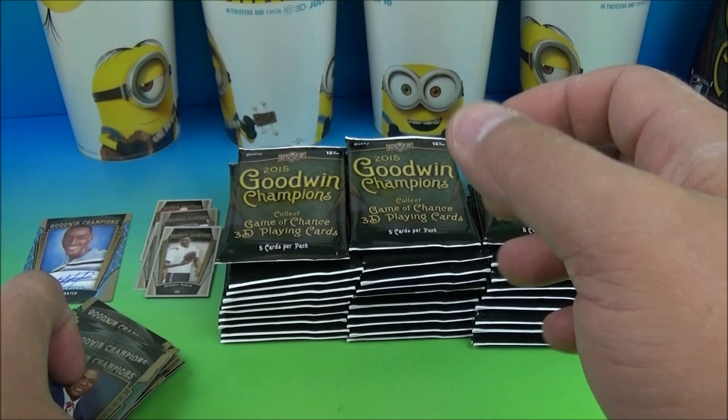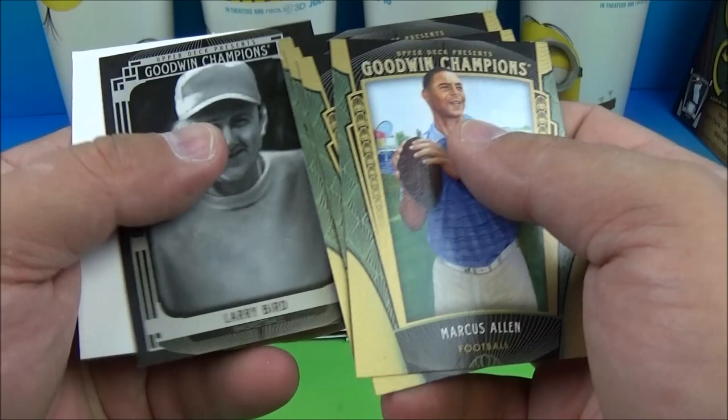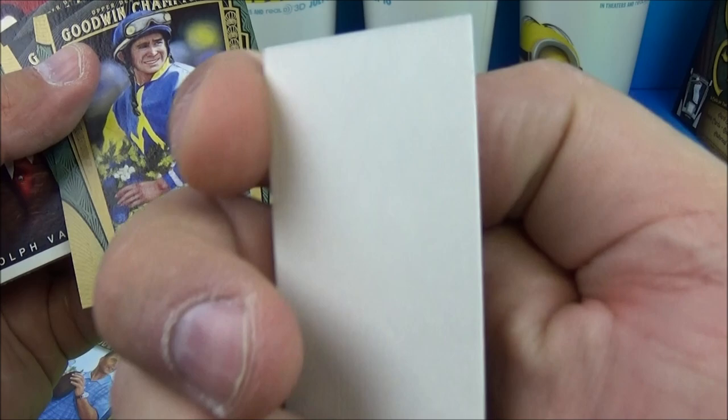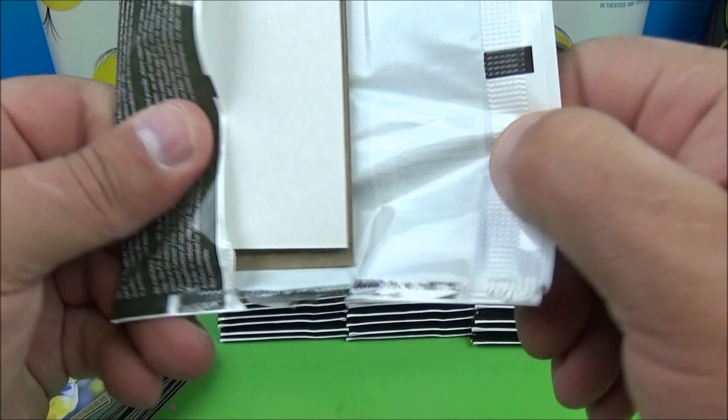So one hit so far, kind of odd - one auto. Some doubles, Larry Bird. Awesome, another dummy card. And we got a mini of Nolan Ryan. Oh, it's a blank back mini - nice! Look at that, Nolan Ryan blank back mini, that's a nice hit. And what do we get here - Chauncey Billups.